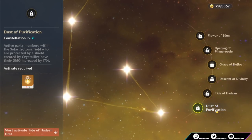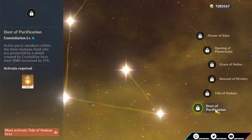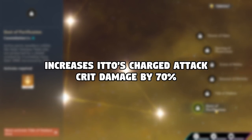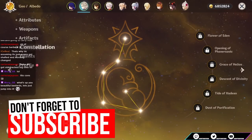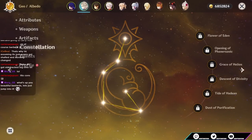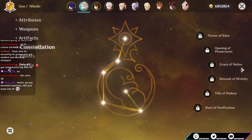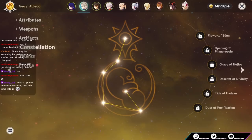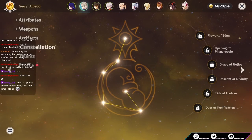C5 just increases your elemental burst level by three. C6 increases Ito's charge attack crit damage by 70%. Additionally, when he uses his special charge attack move — the Arataki Kesagiri — he has a 50% chance not to consume any stacks of superlative super strength. Note that the 70% crit damage only applies to his charge attacks, and the 50% chance to not consume stacks only applies to his special charge attack, which is the only way to consume stacks. 70% crit damage is a lot — that's more than a crit damage circlet.